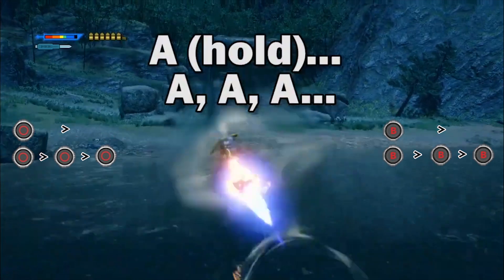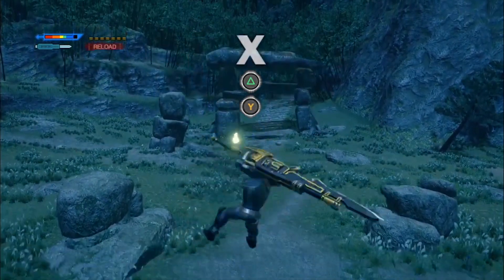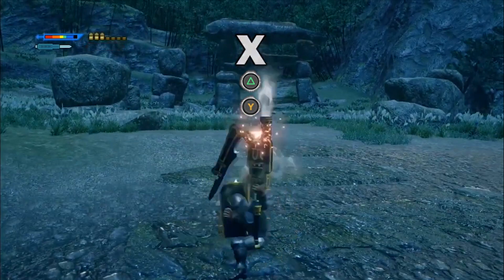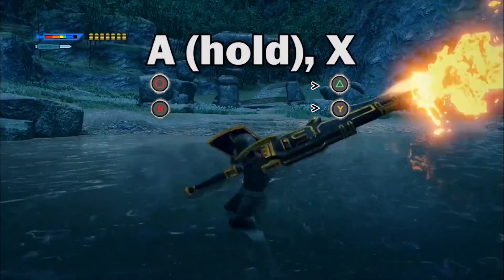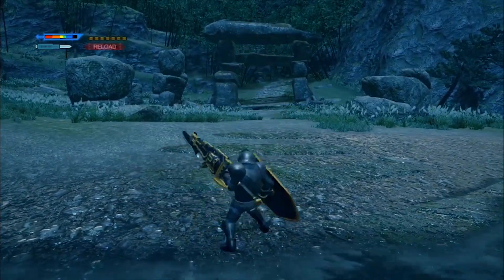If you press A multiple times following a blast dash, you can start levitating upwards. You can press X on the way down too if you want. You can also cancel a blast dash with X, and follow up with a full burst by pressing A.